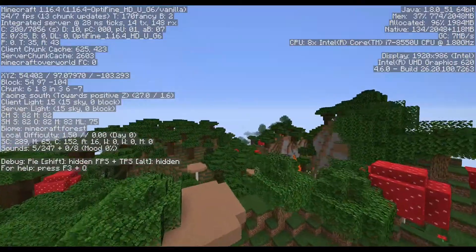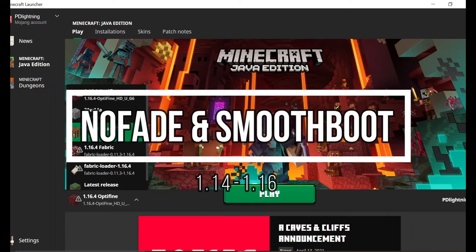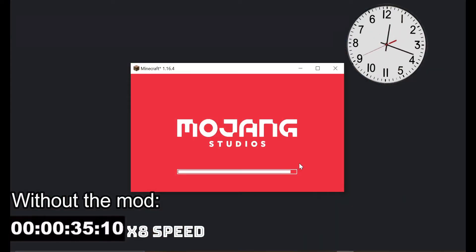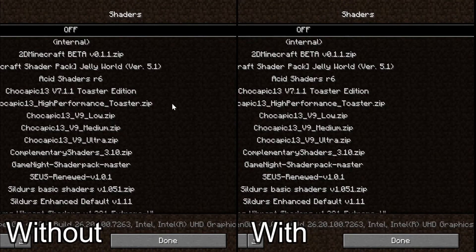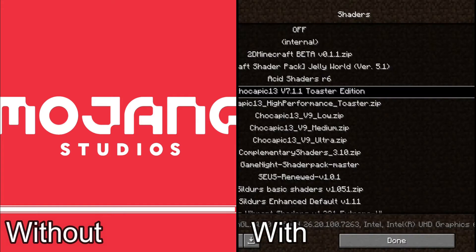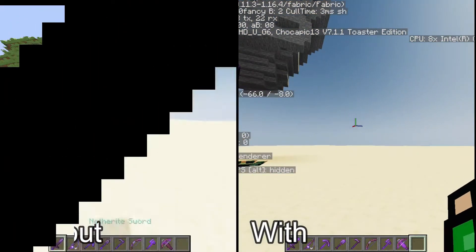While the previous two mods improved the frame rate and lag of your Minecraft world, the No-Fade and Smooth Boot mods help with another aspect of your Minecraft. As many of you can probably relate, starting Minecraft or switching resource packs and shaders usually takes quite a while, especially if your computer is as much of a toaster as mine. But with these two mods, it speeds up the amount of time needed to load these resources by quite a bit, and there is no reason not to use them — especially if you are playing a modpack with hundreds of other mods that will usually take a good minute to boot up.